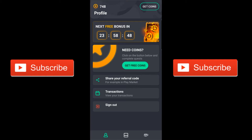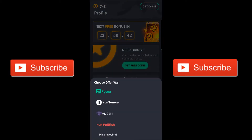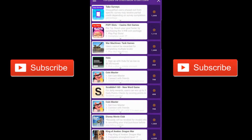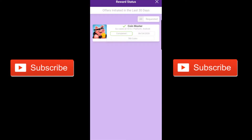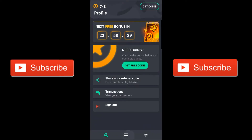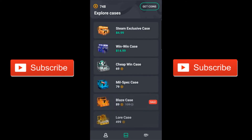Once you're done with those, it's not going to scam you because it gives you the stuff. It gave me my 800 coins for completing — it's an AdGem rewards thing. I completed this thing with Coin Master and then it gave me my coins. Just to show you that this is not fake, I'm going to open a cheap case and let it go to my inventory.